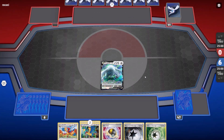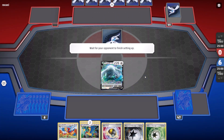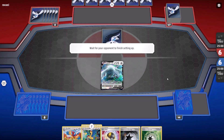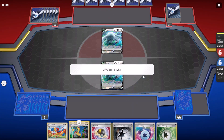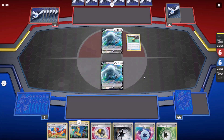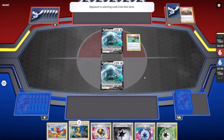Oh, they mulliganed. Okay. Waiting on them to play down a card. Looks like they're going to run the same deck that I am — Lucky Energy. They click Done. They play a Quick Ball and pull out a card from their deck.